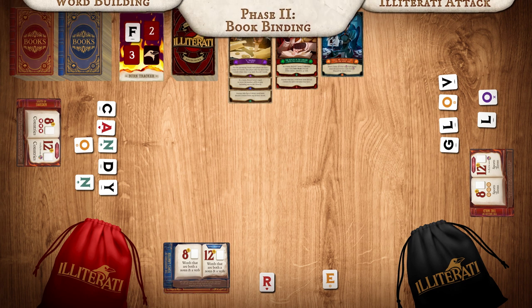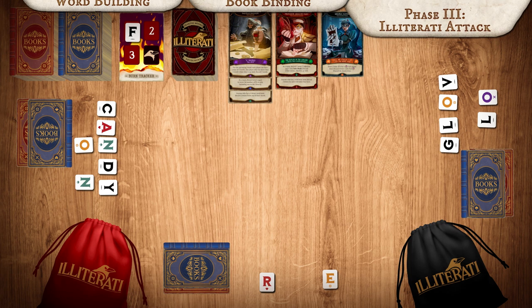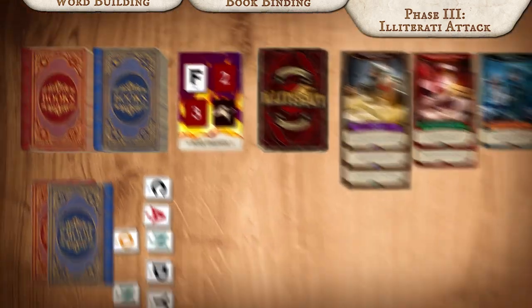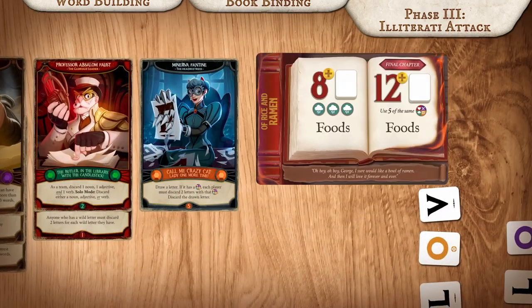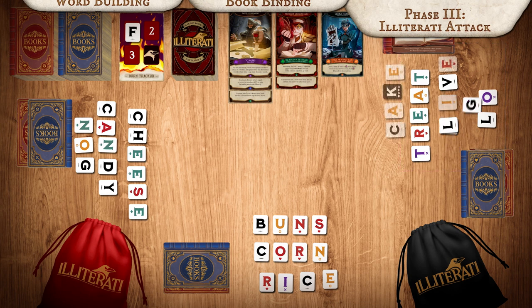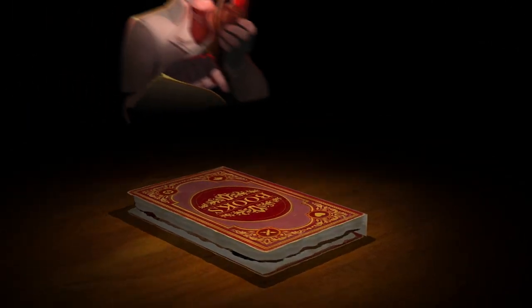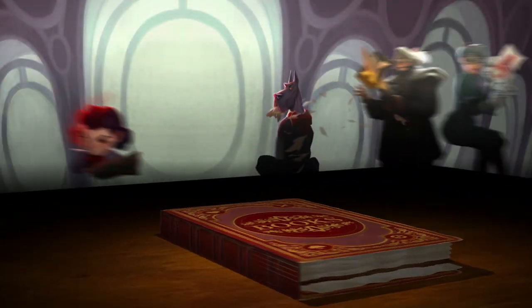Repeat the phases until everyone has bound two books. Once everyone has finished their books, your team is ready to move on to the final chapter. To complete the final chapter, draw one book from any book deck. All players must individually bind the final chapter during the same round. If even one player is unable to bind the final chapter, then everyone must wait until the next round to try again. If everyone completes the final chapter in the same round, you win the game! Welcome, aspiring librarians, to the world of Illiterati.